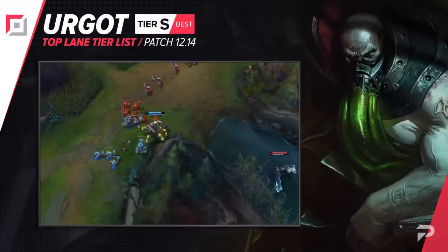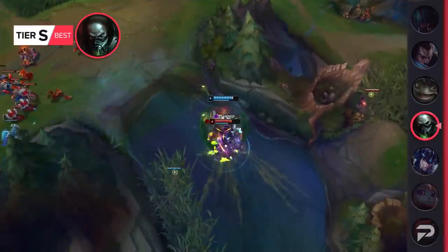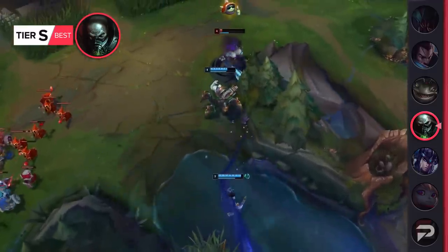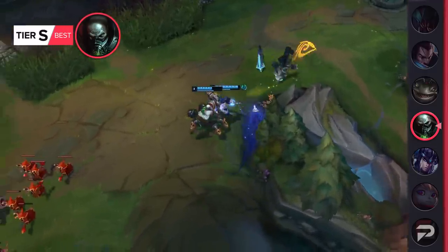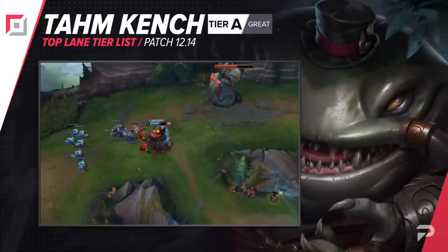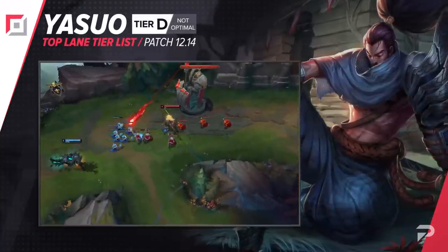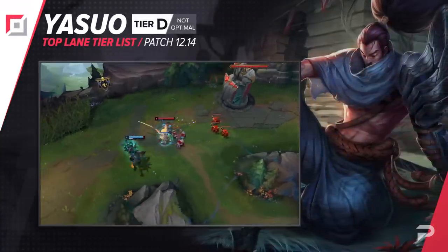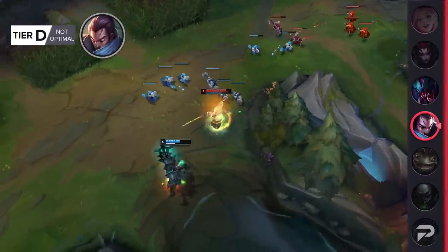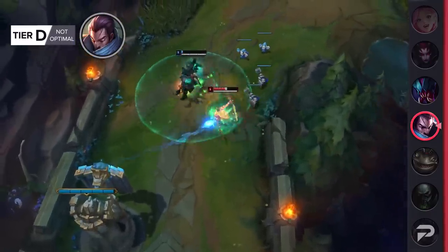Urgot is also getting bumped up to S tier. He was a terror for most of last season but fell off hard this one — we thought the durability patch would bring him back but it actually made him worse. After some big meta shifts, he's randomly popped up as a strong pick with no direct changes to himself. Talon is getting dropped down to A tier. He's still a solid counter to melee bruisers, but he isn't quite as oppressive against the tanks and juggernauts currently dominating the meta. Yasuo gets moved down to D tier — he's in a tough spot, especially in the top lane where he gets rolled at all points of the game by any meta champion, and once he's behind he just keeps getting dove with no way to come back.